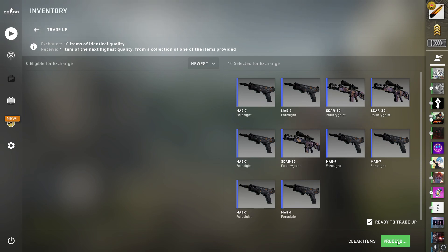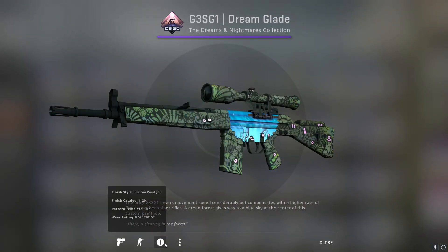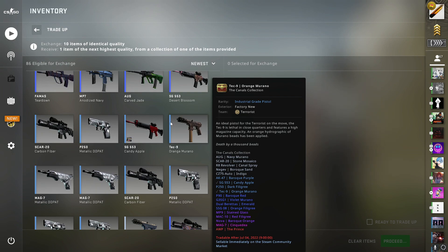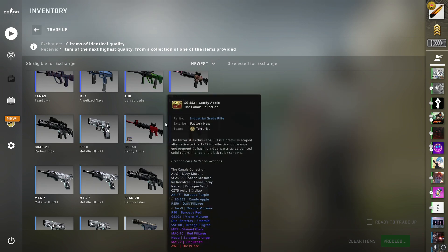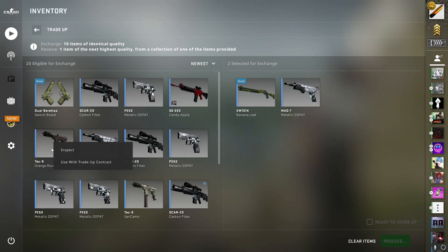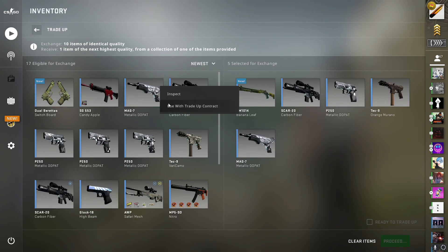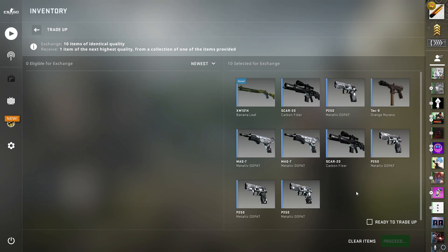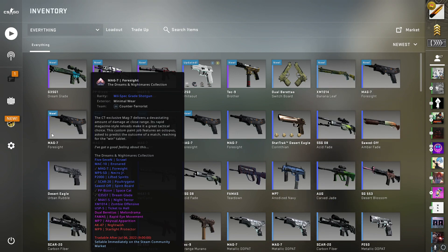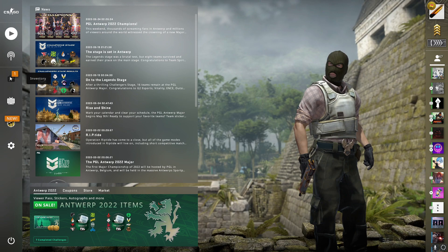This is a pretty big trade-up, it's gonna be 33%. Give me two numbers — slots three and one. Let's put the Banana Leaf in slot one, the Tech Nine in slot three, and then the rest just going like this. This is the moment to hit the Saint Mark collection — five, four, three, two, one — oh no, we got the glitch. So please, Saint Mark — three, two, one.